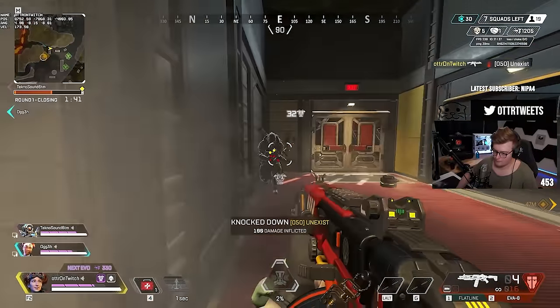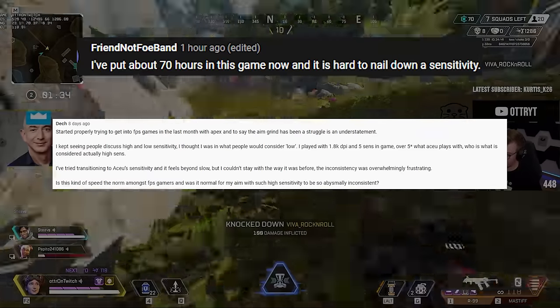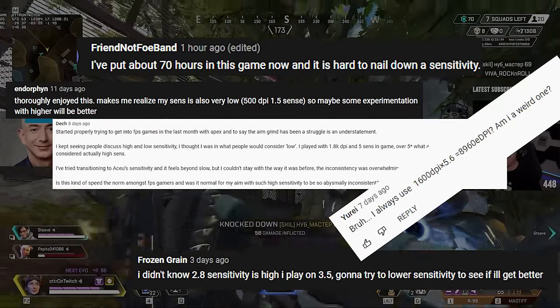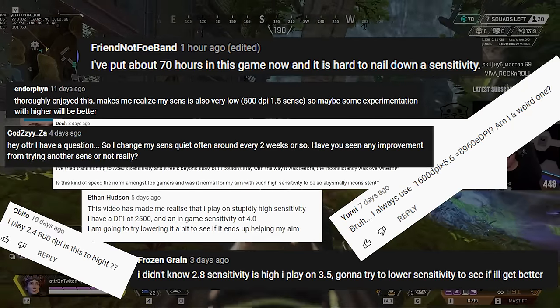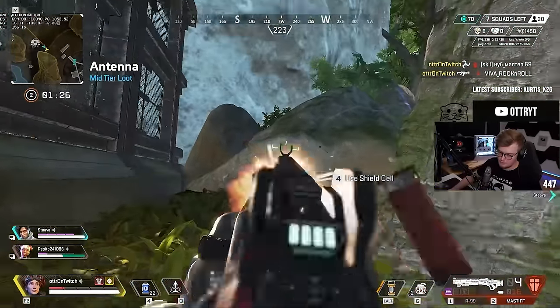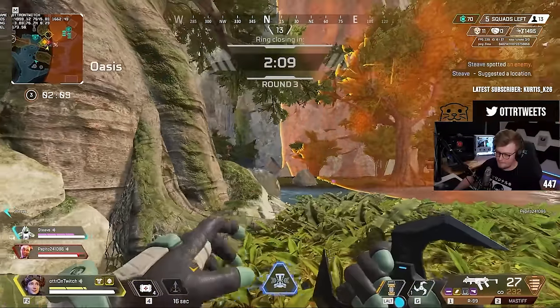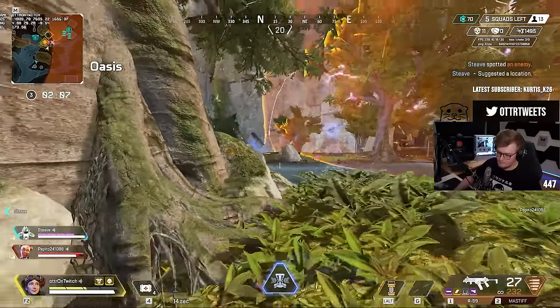As I've been trying out several creator sensitivities, such as It's Timmy's, Asus, or even Imperial HAL's, I've been seeing an increasing number of comments from people realizing their sensitivities may not be as optimal as they initially thought. To this day, I'm receiving countless requests asking how do I find my own sensitivity, what DPI should I have — so I figured I'd share exactly how to find your sensitivity in Apex Legends.